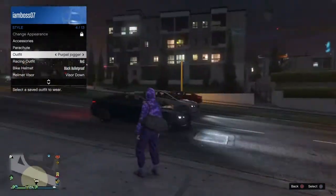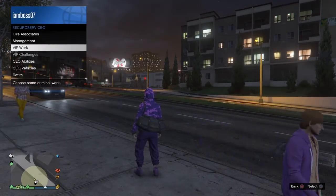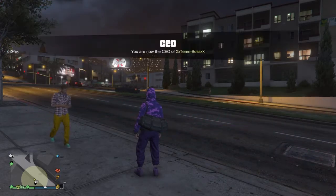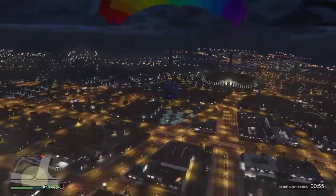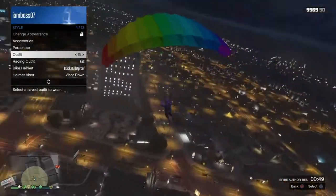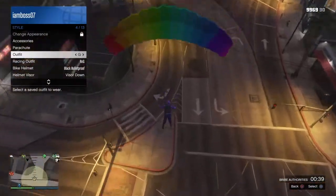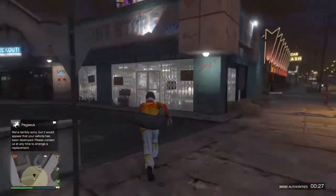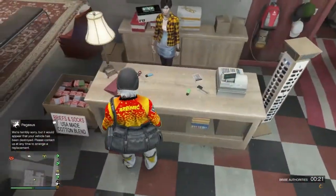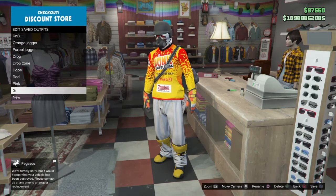Make sure you have an outfit on with a duffel bag, then get yourself a chopper and get to a good height. Once you're at a good height, jump off the helicopter and open up your parachute. Go to the outfit you're making and let the safe landing animation play. Once your character starts taking off the parachute, switch to the outfit you're making — the duffel bag is going to transfer to that outfit. Save this as an outfit.